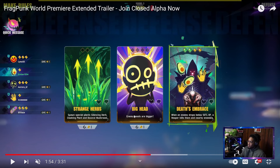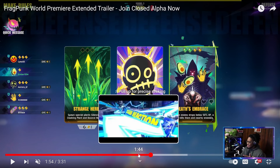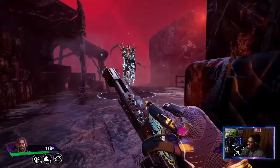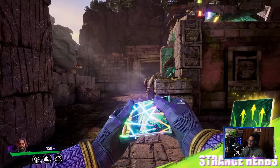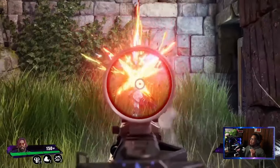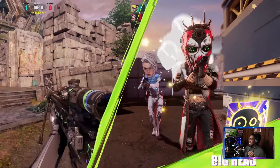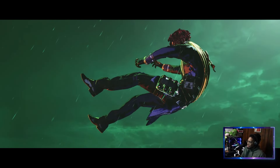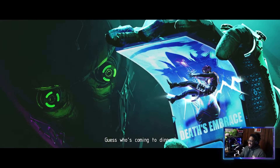We also see the card that makes enemy heads bigger. There's also a better explanation of Death's Embrace, which we saw in the last trailer: when an enemy drops below 50 HP, a reaper comes in and kills them and nearby enemies. Remember that, because it becomes important for the next clip. Basically, that's Death's Embrace. The next clip I want to talk about is a great way of explaining the strategy of card picks and card counter-play.